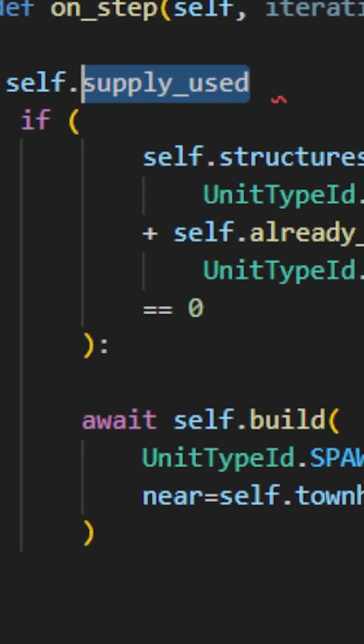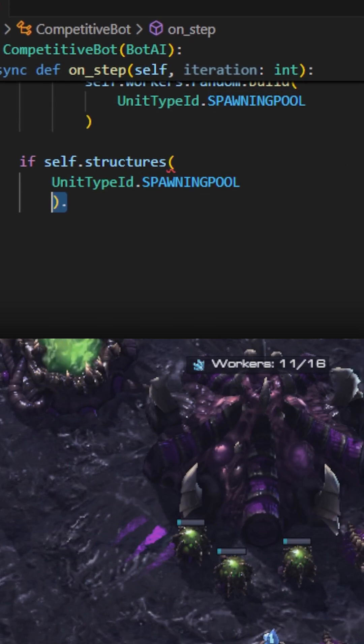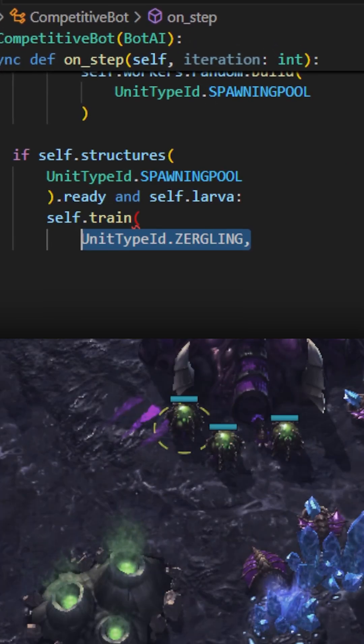And let's have it happen after we hit 12 supply. Spawning pool's ready and there's some larvae — let's make Zerglings with all the larvae we have.